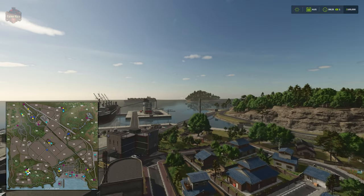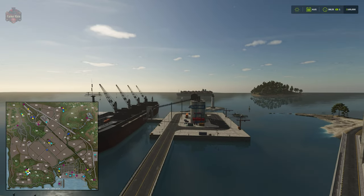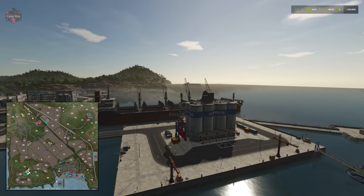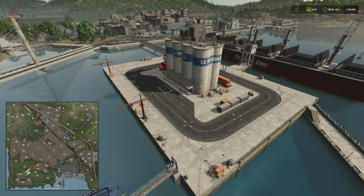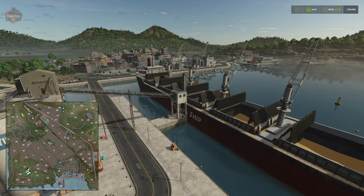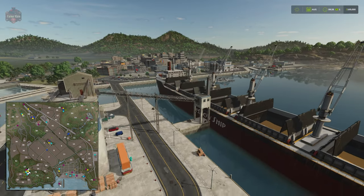The one other sell point on this map is a large barge ship. We come out to this concrete island where we have a dump point, and it offloads to the large barge — that's where we're going to have our main grain sell point.